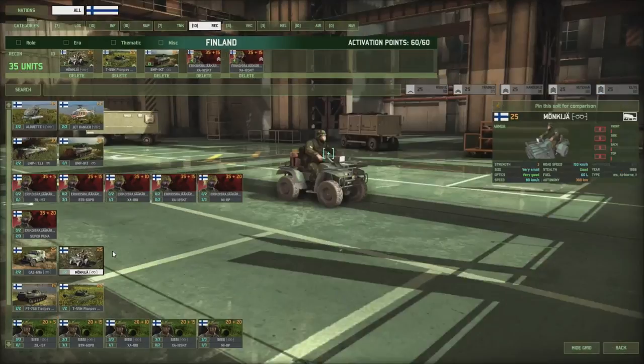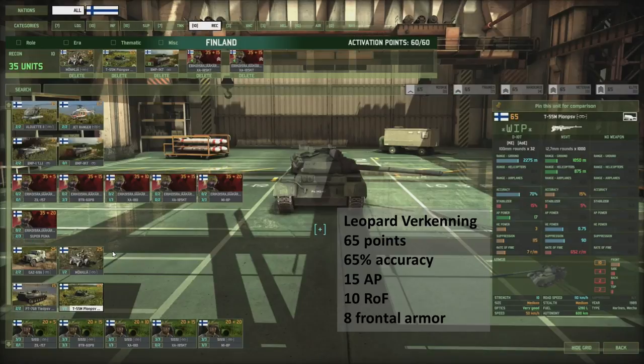Then we have the quad bike — we were talking about this on TeamSpeak. This thing has an off-road speed of 80, it's 25 points, very good optics, very small size, and good stealth. I believe a quad doesn't go faster than 80 off-road anyway, so for it to go 150 kph on-road as well — I don't know if a quad can actually do that, but maybe with a military-boosted engine. I would probably not want to be on a quad doing 150.